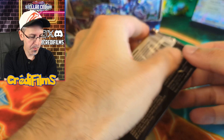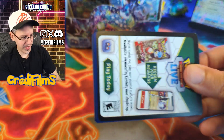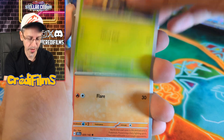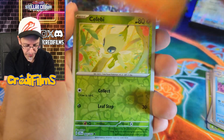We've only got three more packs on the left side of the booster box. So far, not quite impressed. We got four hits: two regular EXs — Lapras Stellar Terra EX, Charcadet, Medicham — and only one illustration rare so far. Not looking good.